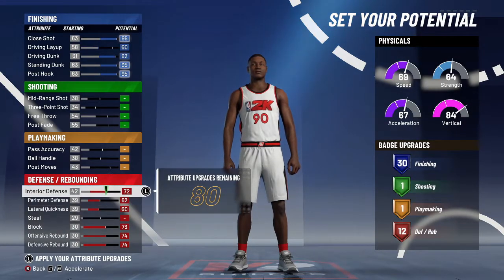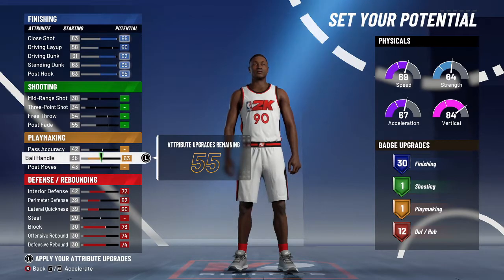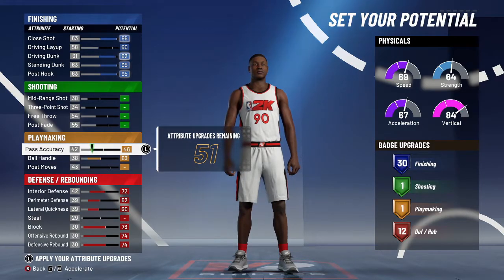Put the ball handle to a 63 just so you don't have turnovers all the time and can handle the rock a little bit more — basically so you don't get plucked. Put the pass accuracy up to 66.